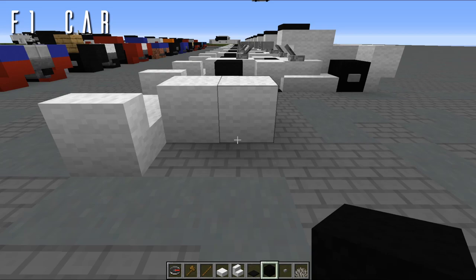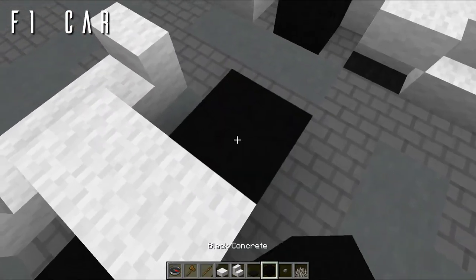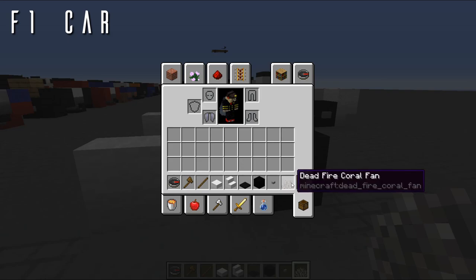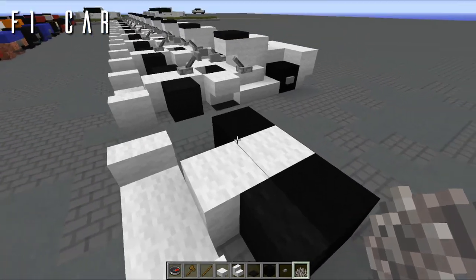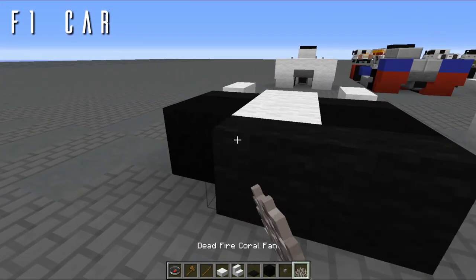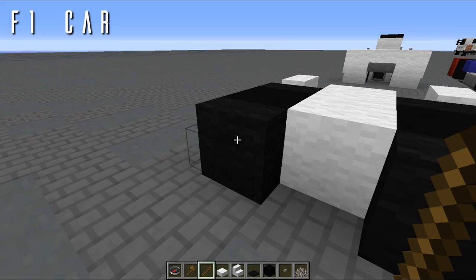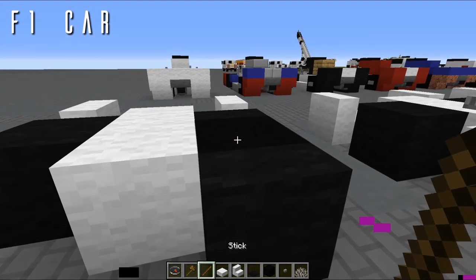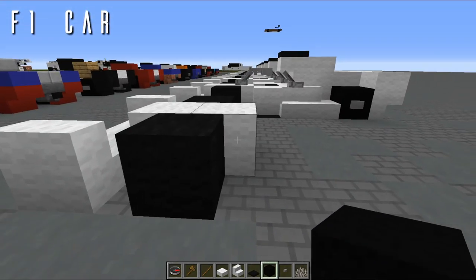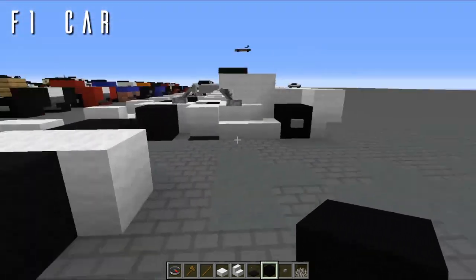For the wheels: in vanilla, place a block of black concrete on either side. With the resource pack and WorldEdit, use dead fire coral fans placed on temporary blocks. Use slash repel zero, go on either side, place them and make sure you're in slash fast mode. Copy it over and remove the temporary blocks. This gives the perfect spacing between the front wing and the wheels, as well as the barge boards.